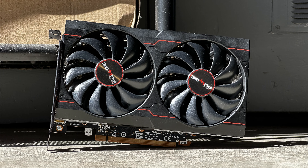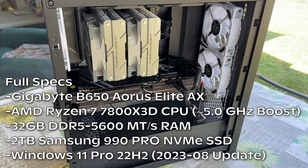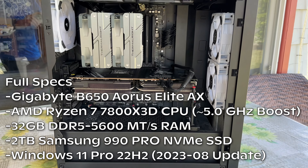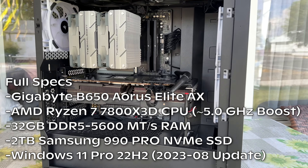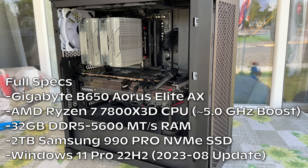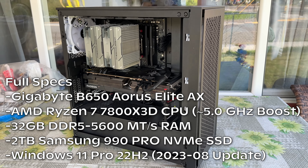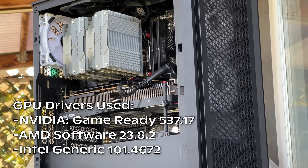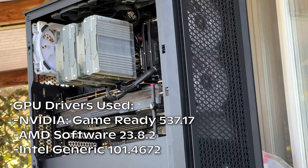My test computer is on AM5 with a Ryzen 7 7800X3D CPU paired with 32GB of DDR5 5600 MT/s memory, running Windows 11 with the August cumulative update — the newest non-preview update at time of recording. For GPU drivers I tested the latest Nvidia, AMD, and Intel drivers available, and I'll put those in a text blurb. Without further ado, let's jump in.